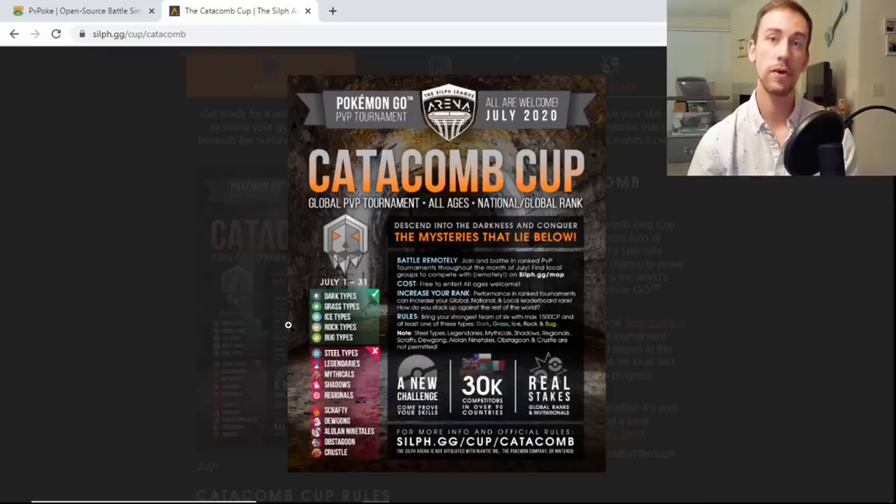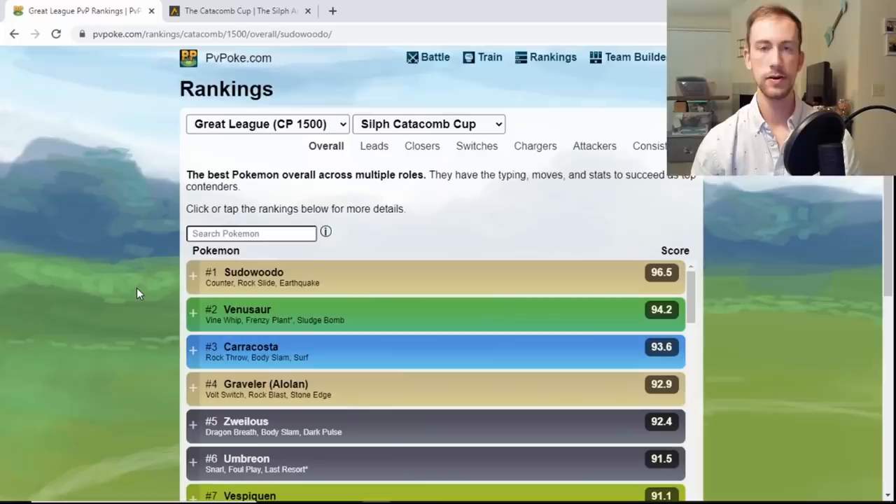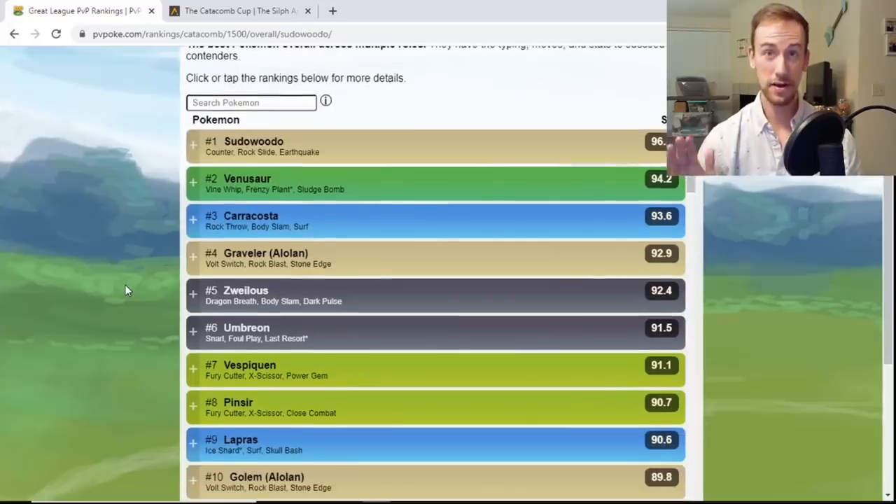As we go over to PvPoke and check out the top Pokemon, Umbreon is going to be running rampant. Bug does hit Umbreon for super effective damage, but Bug does not resist Dark type attacks. So in a lot of these matchups, Umbreon is going to out-bulk a lot of its counters. Let's head on over to PvPoke and check out the top rated Pokemon. We're on the rankings tab sorted by the Catacomb Cup.